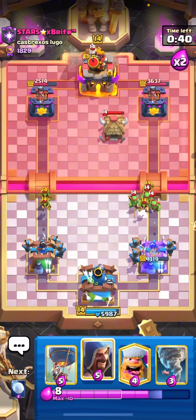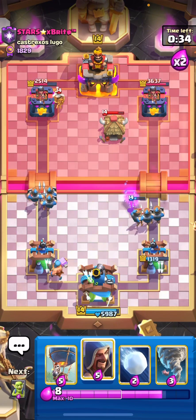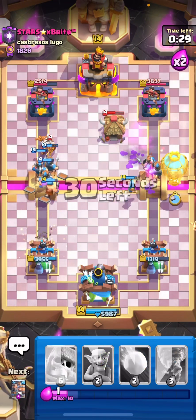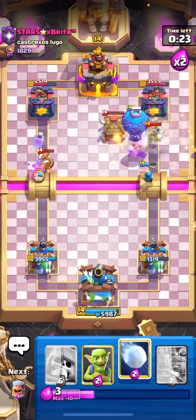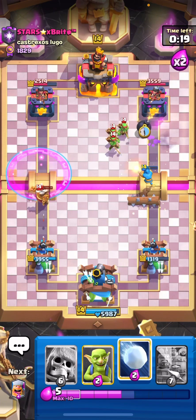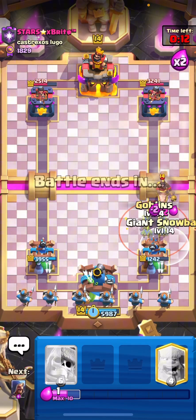I'm not sure what big spells he has, so I don't know if I can use my wizard or not — probably not in the same lane as the monk. Let's just pressure. He has earthquake! The mask should die, the spear goblins also die — that's great. I'll just go with recruits, though the timing is really bad.